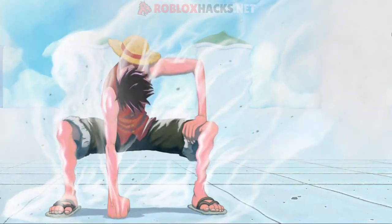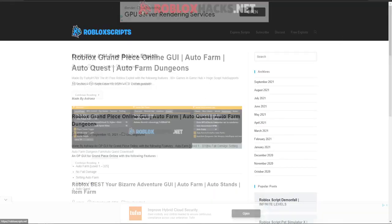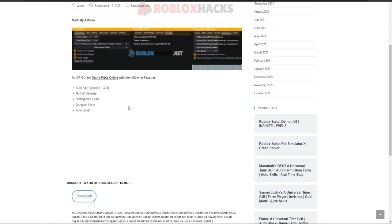If you only need the pastebin link, go to robotclips.net — it'll be in the description. You can see Grand Piece Online right here, and there's a GUI right here. You can get it by clicking download at the bottom, and you have a script for free without any ads.